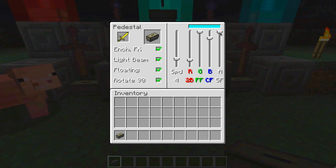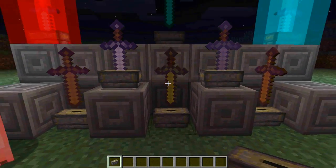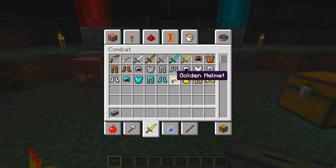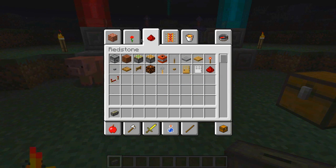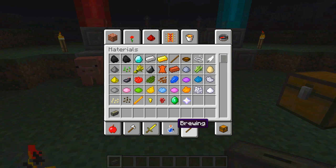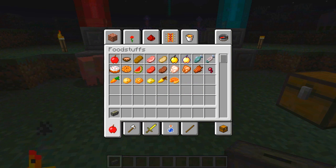One more thing, just very quickly. If I turn the light beam off - if you have the sword floating, you can also change the speed at which it rotates. At 16, it really spins around very quickly indeed. I think there is one more thing that I haven't talked about, so let me just check that crafting recipe very quickly and I shall meet you back in a second.